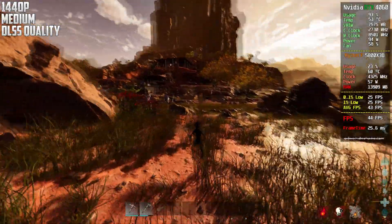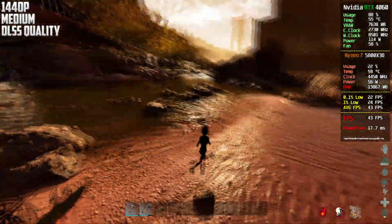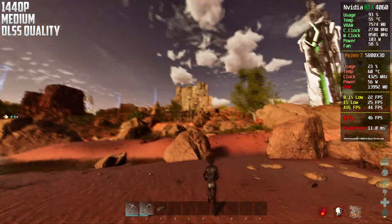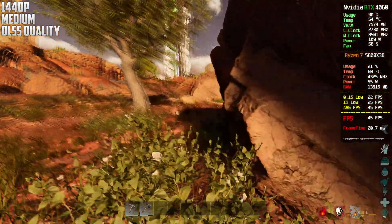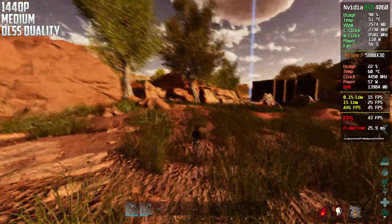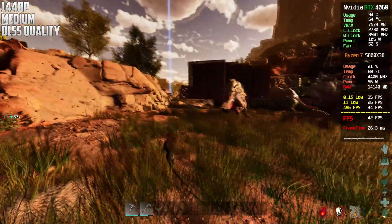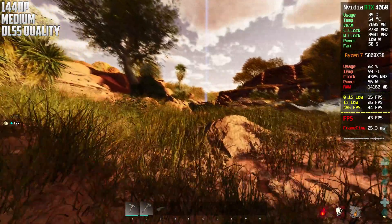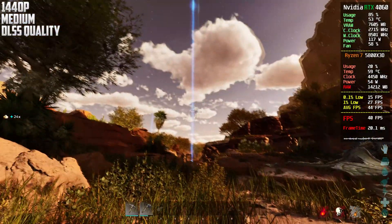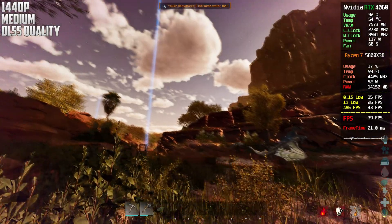This is now 1440p medium settings with DLSS on Quality. We don't get a crazy boost — we're basically at the same frame level. I think DLSS at 1440p Quality mode renders at around 1080p internally, but we're not getting 1080p-level frames. Also some elements in front of the camera become very blurry, which is a notable visual issue.